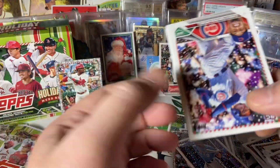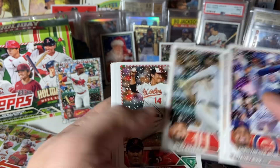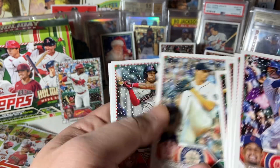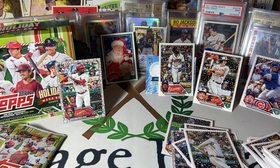I don't know if they're one or two per box. Riley Green — that's a nice one. A lot of fun rip. Don't know about that Santa Claus card — we'll have to figure it out. Like the Jordan Walker. Like the Michael Harris. But it's always a good holiday rip.